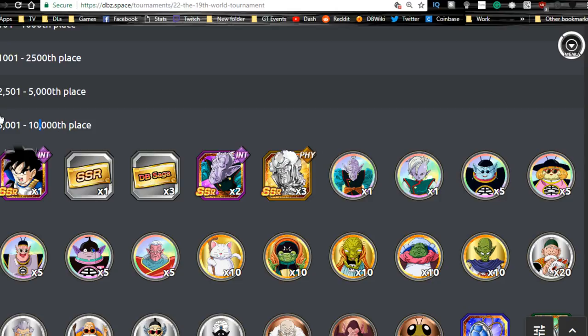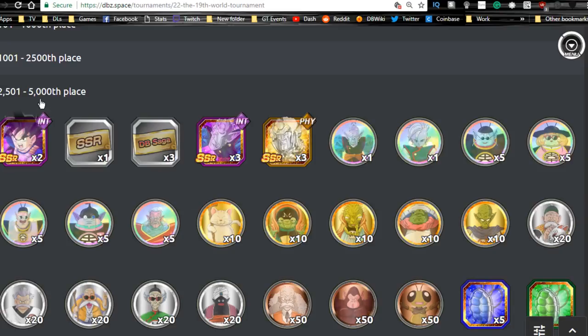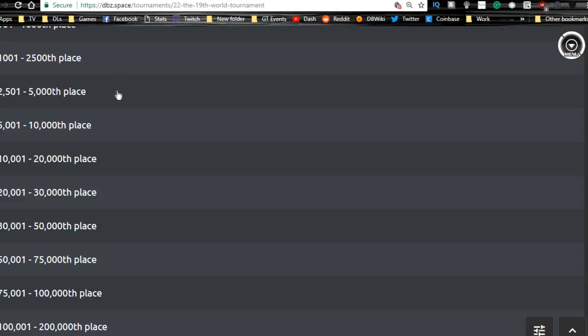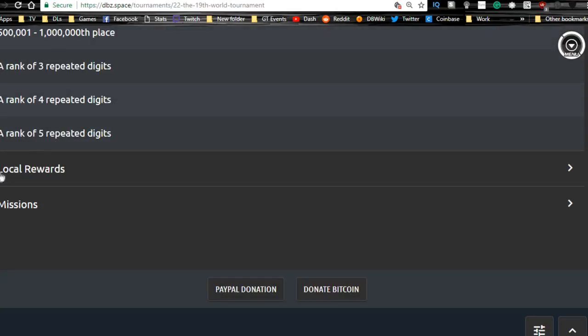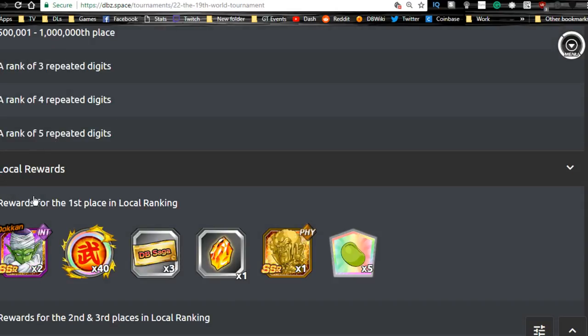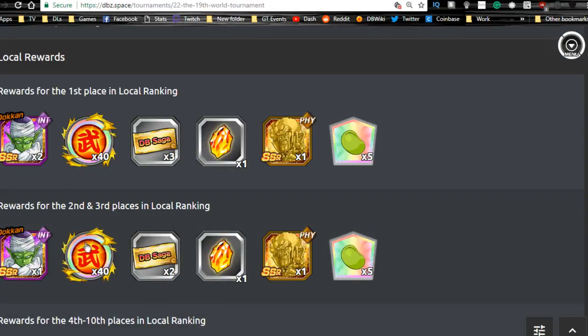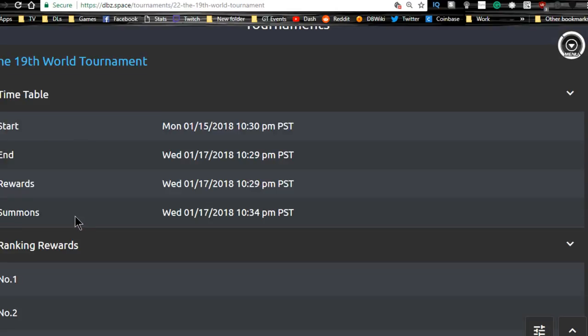At 5,000th place you'd get two of those Gohans, but I don't think it's worth it unless you really want that bottom right dupe path unlocked — you could probably get him in the future from summoning. Piccolo is still going to be the local reward. I'll probably just go for master marks — second and third place so I get the 40 master marks. I don't need the Piccolos. I usually end up placing in the top 2,500, which always puts me in first place, so who knows.